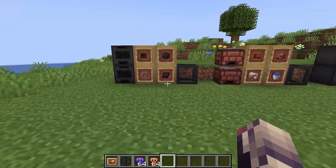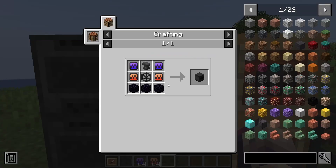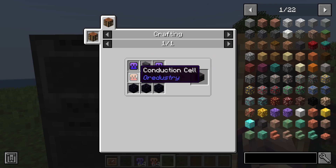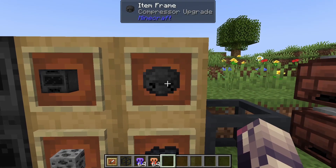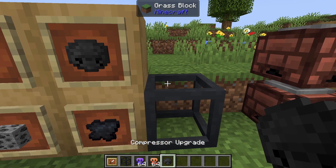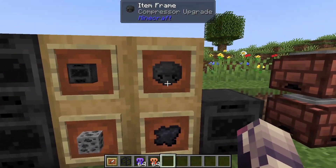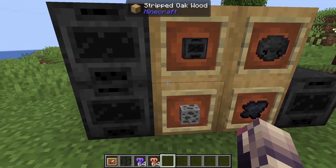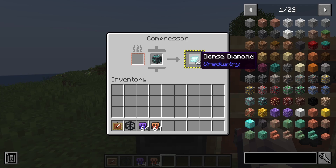Now let's talk about the three functional blocks. We've got the compressor which is crafted with two induction cells, two conduction cells, one machine frame, one anvil, and three obsidian. You can also craft an upgrade version of this which excludes the machine frame, and then you can take that and right-click a machine frame to make a compressor.